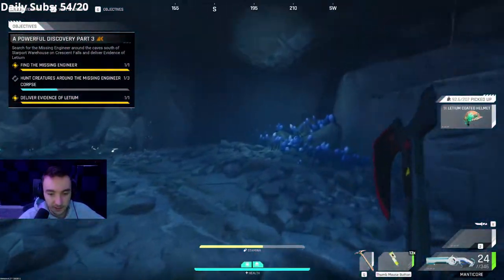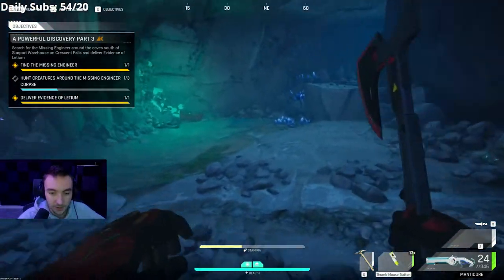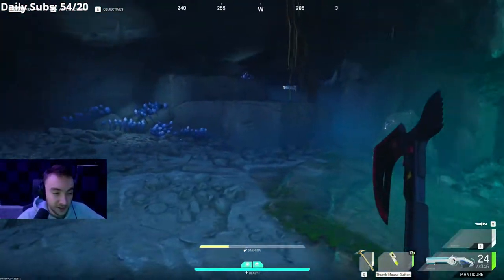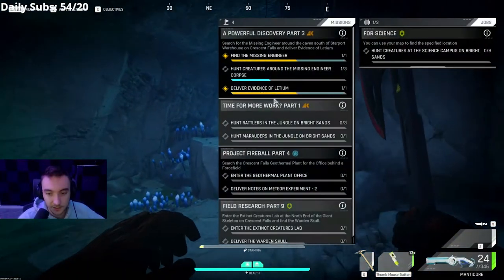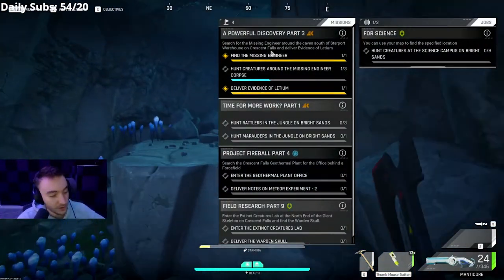You need to kill three creatures — sometimes a marauder spawns, or sometimes three striders spawn. As you can see, I got nothing, which is rather unfortunate. But that is 'A Powerful Discovery Part Three.'